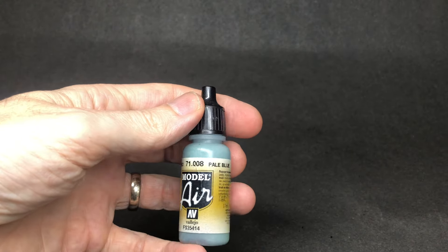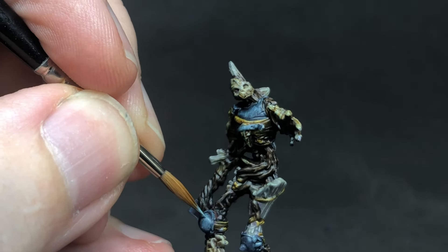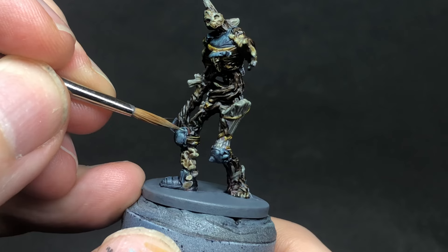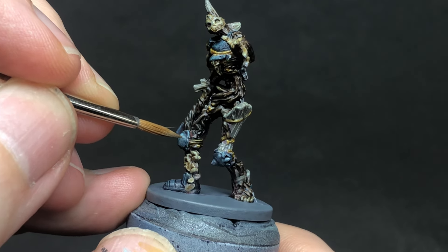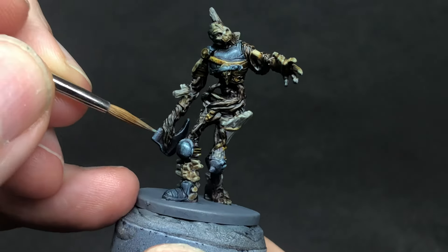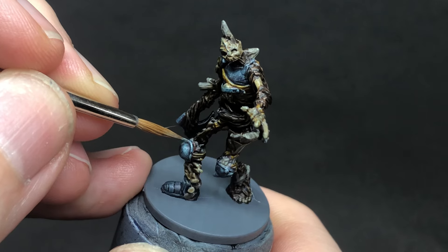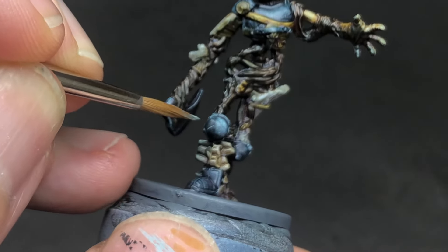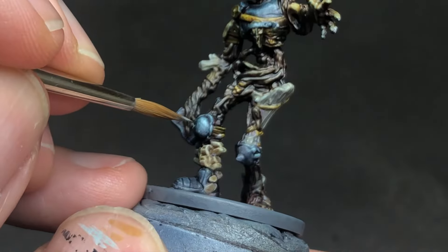If you'd like to step up the quality a bit, we're going to look at highlights. First of all, working on the metal — this pale blue lets me build on the blue ink colour that I mixed in with the contrast paint earlier and start to find the highlights. You can see here I'm picking out the edges, top right hand surfaces, and I'm painting these highlights small. It's metal so we've got that real bright specular reflection. Another way you can add interest to the miniature, especially on flat surfaces with no detail, is to paint on some scratches or dots — I really like to do this, especially on worn armour.